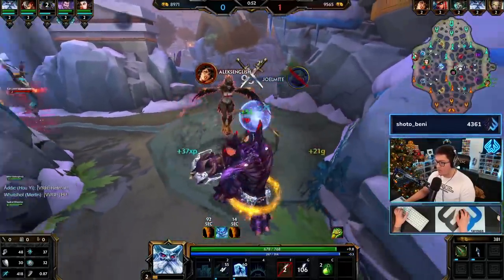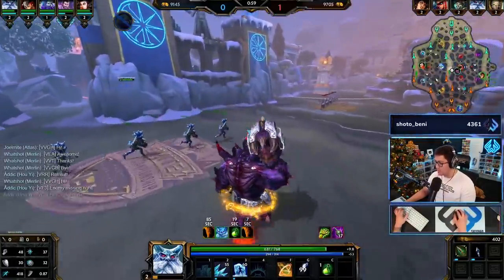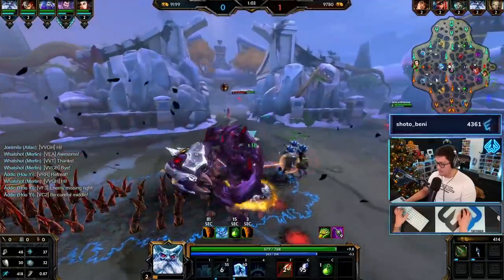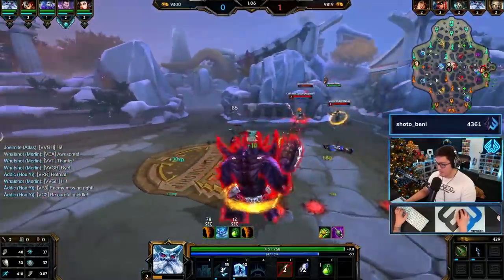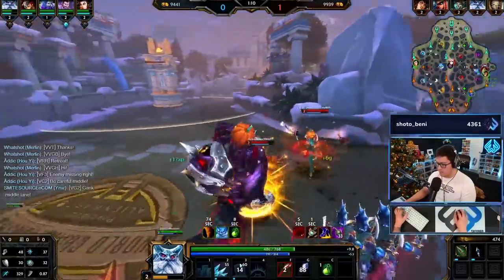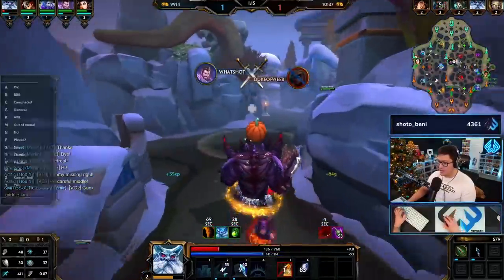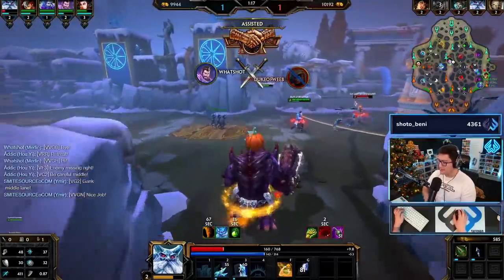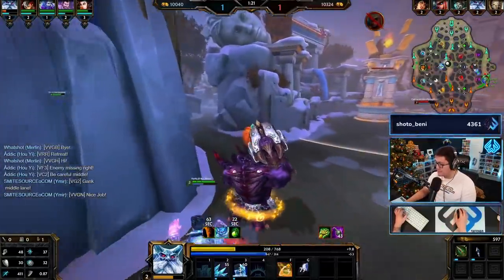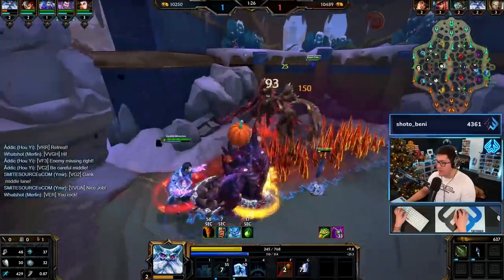Your early game is pretty strong, your mid game - you just die so easily especially against the comps that are played these days. When your Atlas dies that early, my mid is scared. When you're mid lane Merlin you should never lose pressure to a Baron - it should be impossible. Nice job, good play, but you should never lose pressure in the mid lane like that.